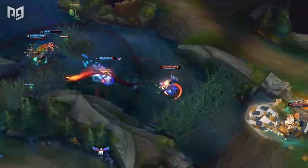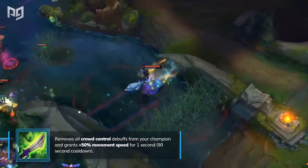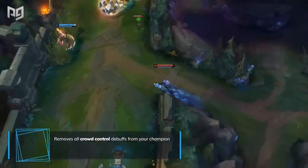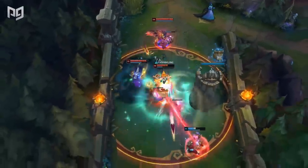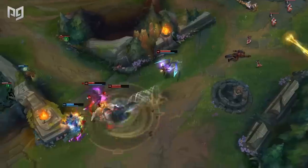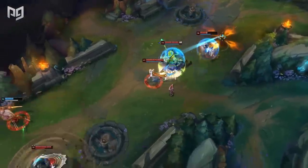Considered a troll item at times, Mejai's Soulstealer is an item that midlaners and supports need to consider buying. Especially when ahead, it's actually in your best interest to invest into one. If you're able to reach max stacks, the item is 273% gold efficient, and is 156% gold efficient at 10 stacks once you gain the bonus movement speed. It's definitely a risky buy, so make sure to only purchase it when you're snowballing hard, or if your role in teamfights puts you at very low risk of death.